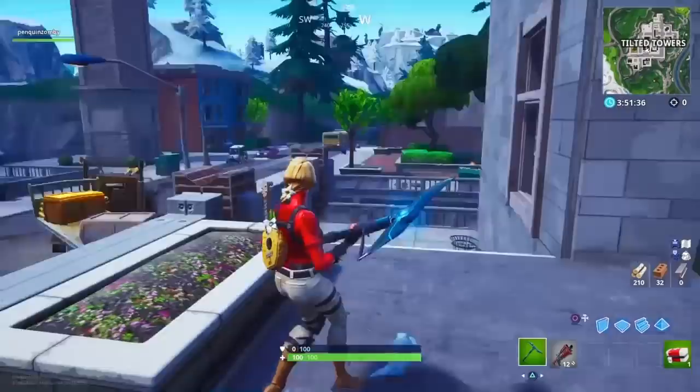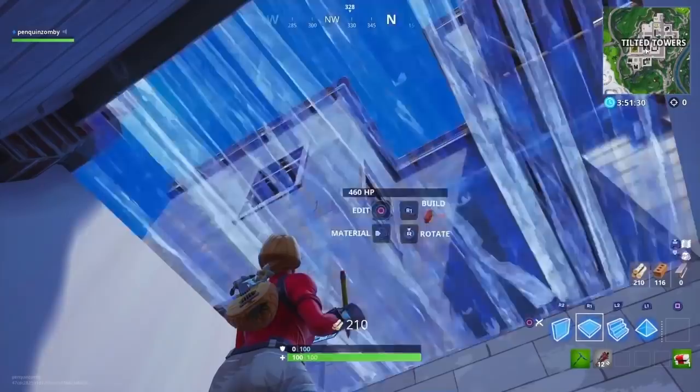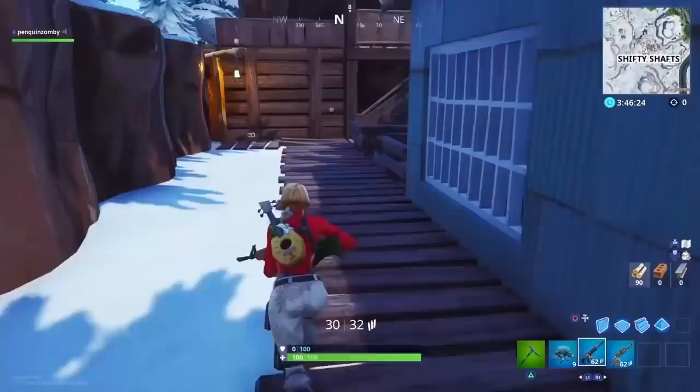This next spot is in Tilted Towers in the new building, right in the middle. You can get in between these two stairs if you just drop all the way down, or you can go through the front by destroying this wall. Just an interesting spot — nothing too crazy, but a good spot to know about.